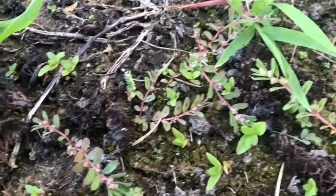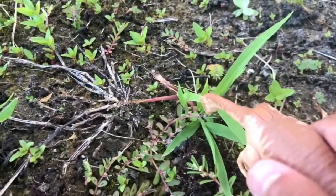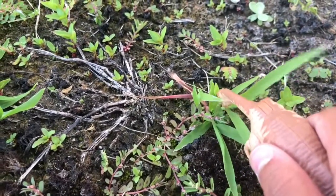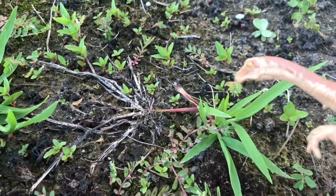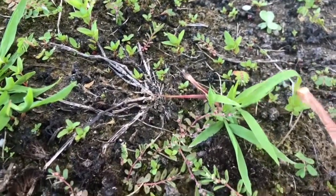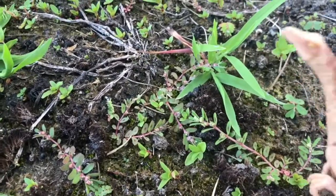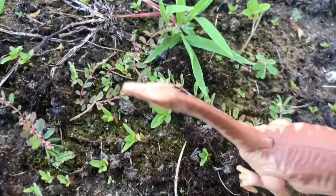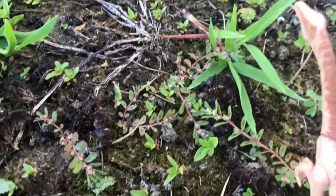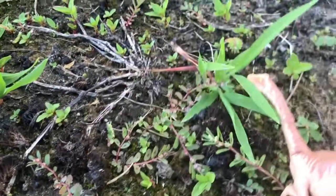Over here we see a Gallimimus feeding on a small shrub. It is very hungry — wow, it is devouring that thing. With its belly full, it is deciding to wander off, but decides to take one last bite before it goes. However, this thing is being stopped — not by one, but two creatures.